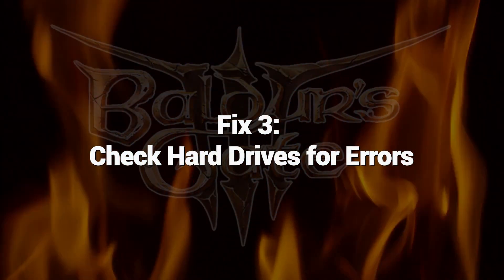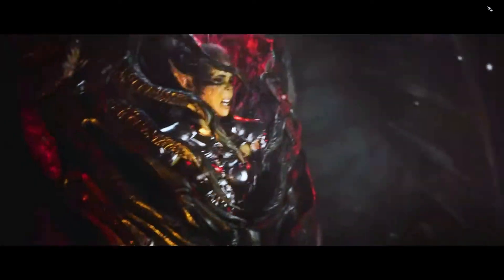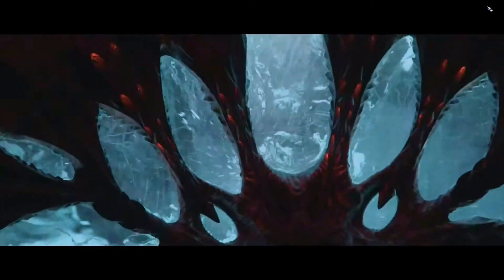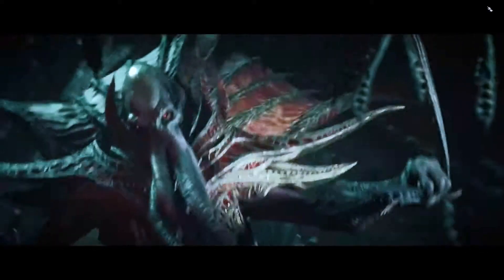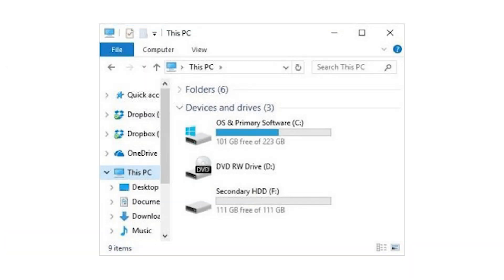Fix 3: Check Hard Drives for Errors. Open Windows' built-in disk checking utility to scan your hard drives and SSDs for file system corruption and physical damage. Check Disk repairs underlying disk corruption that could be damaging game files. Check both your OS drive and game install drive if they are separate.